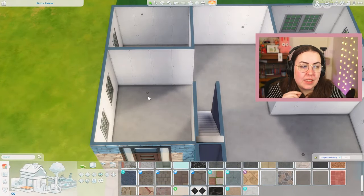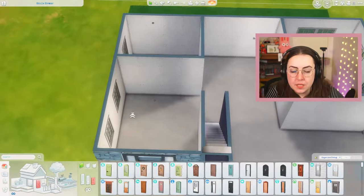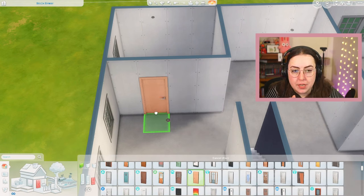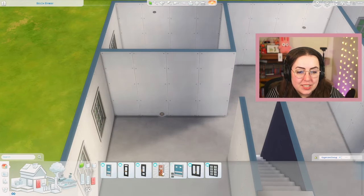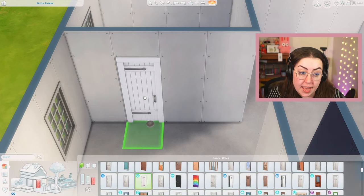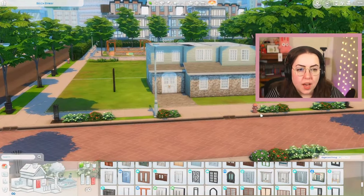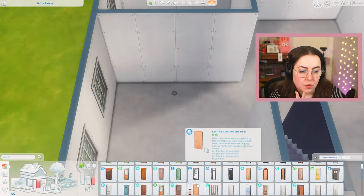We need to start with the doors. I'm thinking I can use the same door for all of my rooms — it feels right to have every single door the same. We could go for a Cottage Living door, but Cottage Living has really good counters so I might want to save those. We could use Dream Home Decorator, but I don't want to waste it on a door. Get to Work doesn't have any good interior doors, Parenthood doors all have something on them. What if we swapped to Movie Stuff? I feel like there's not a lot in Movie Stuff I could use, so I'm going to take out my base game door and use Movie Stuff for the front, then use base game doors in the rest of the house.